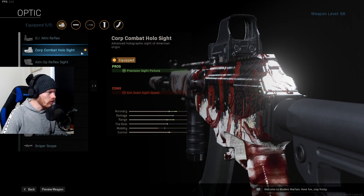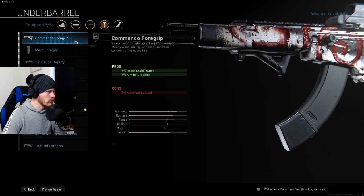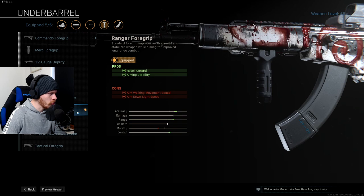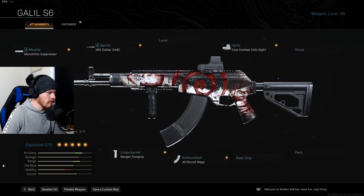After that I'm using the Corp Combat Holo sight. A lot of people use the VLK, but the Corp Combat Holo just feels right for the AMAX in my opinion, so try it out. Next up I'm using the Ranger Foregrip. A lot of builds use the Commando Foregrip for the horizontal bounce, but I think it needs more vertical recoil control — I prefer the Ranger Foregrip. And last but not least, the 45-round mag. The main thing I really change is the Ranger Foregrip compared to the Commando Foregrip — it helps you out way more because of the vertical recoil reduction.